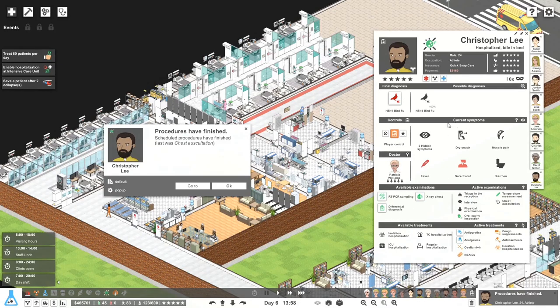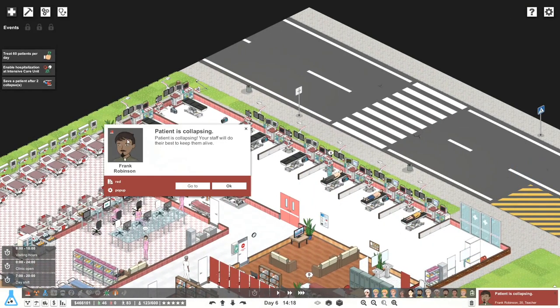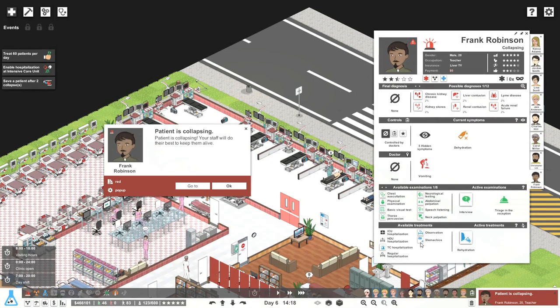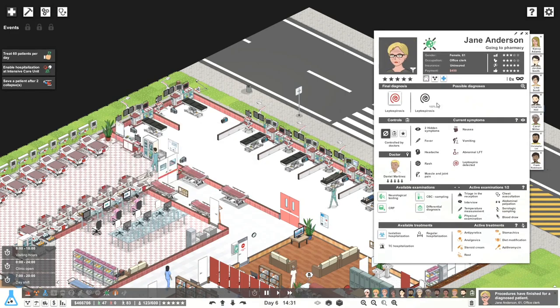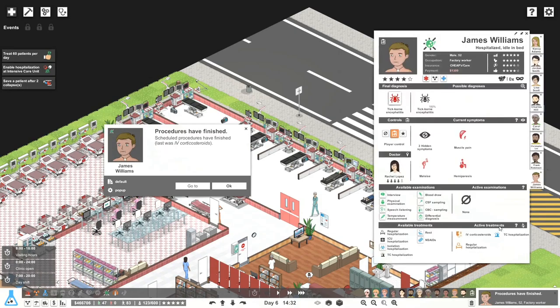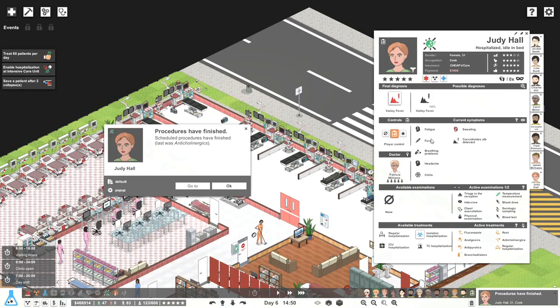I don't think we need any other testing — we're going to be fine. More people coming into trauma care. Patient collapsing — TC hospitalization, rehydration, and we'll start going through some of these things to figure out what's wrong. Temperature — let's make sure to do temperature. You should be okay — bye bye. We'll give you some of this stuff and try to get you sorted out. Regular hospitalization only. You should really be healing up now so you can just rest.